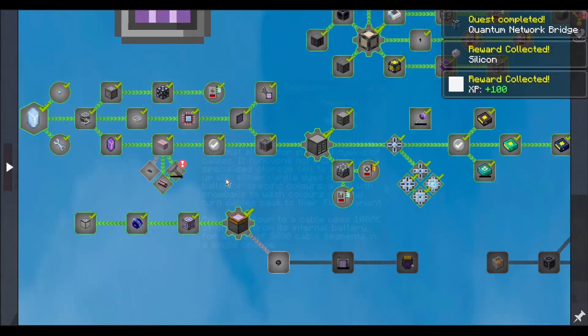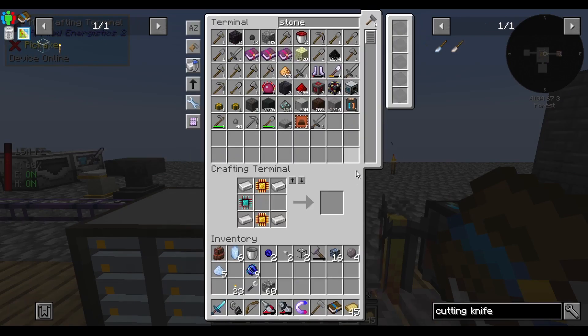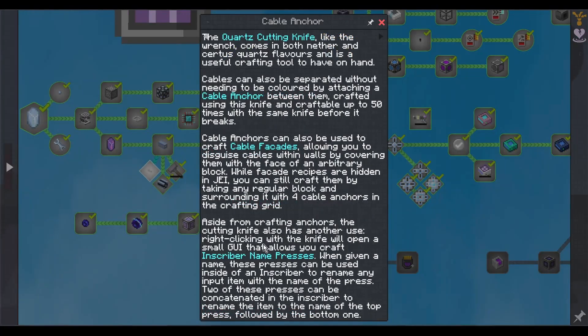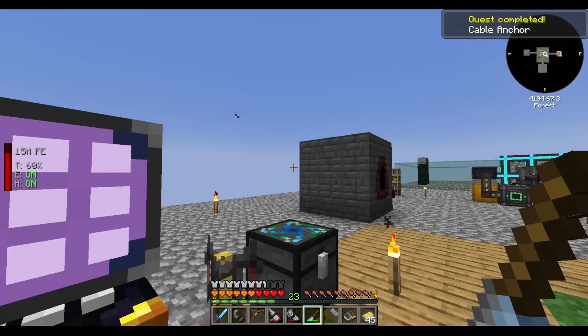Get rewards. You can use paint balls with this. You need so many different tools. Make some cable anchors. How do you make an inscriber name press? Right-clicking the knife opens a small GUI that allows you to craft them. Inscriber name press working as intended. Done.